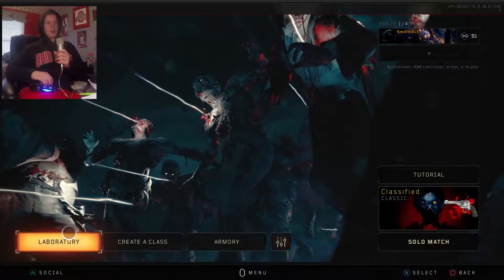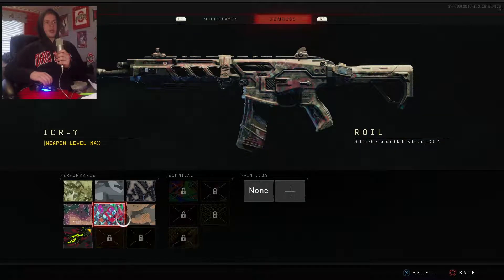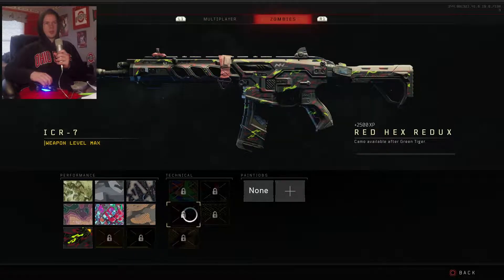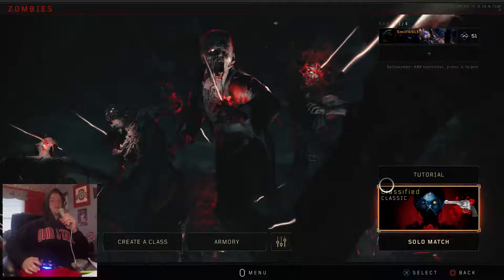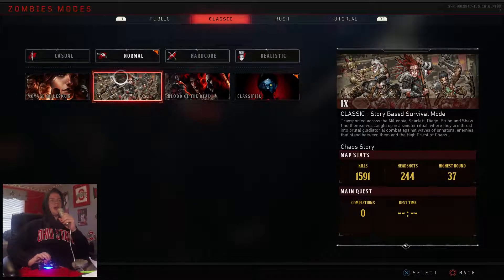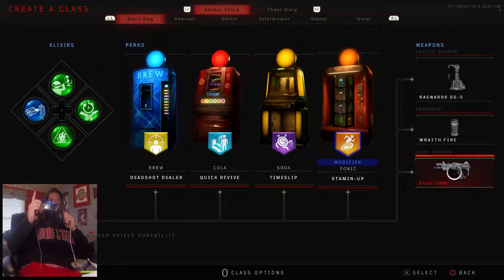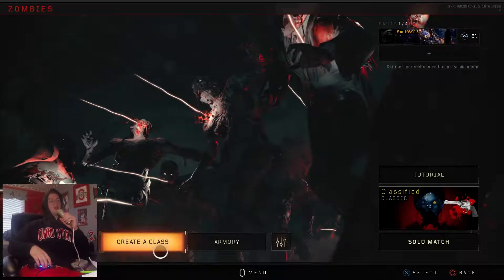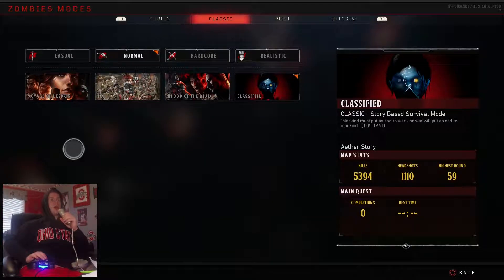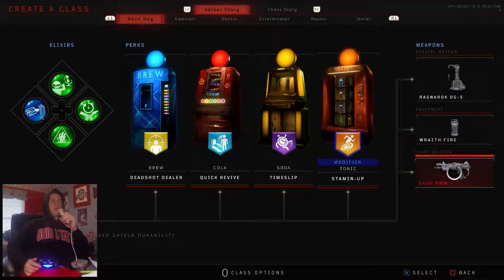Next, we have the Armory. For each one of these weapons, you get to pick your camo. You get zombies camos for headshots. If you did not know, Void of Despair and IX are for the Chaos Storyline, which in Create a Class can be found by pressing R2 to customize those. Classified and Blood of the Dead are the Aether Storyline, which in Create a Class are the first ones you see.